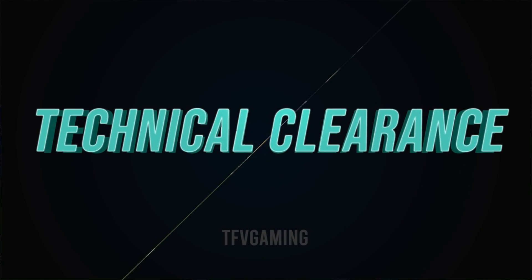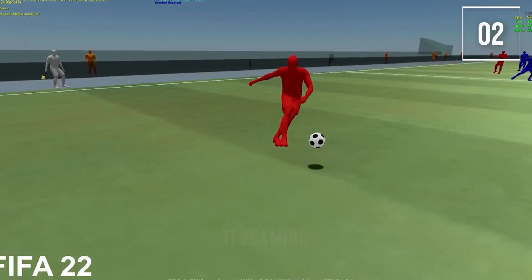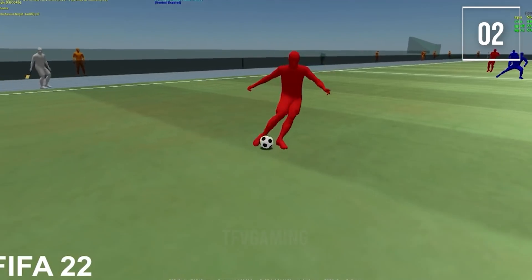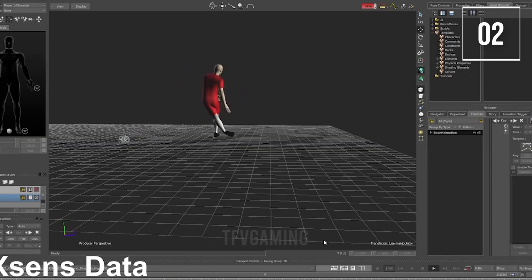Technical clearances: press the R1/RB button and press the shoot button and this new mechanic will kick the ball far to waste time in the game. These are those type of clearances where the player gets the ball and clears it no matter where it goes or how far it goes. This happens when you press RB/R1 and then the shoot button.